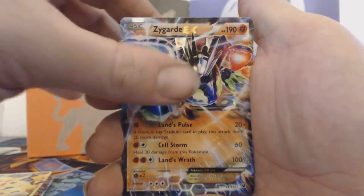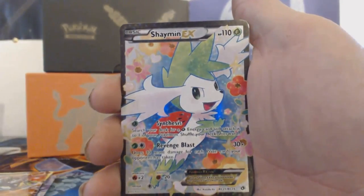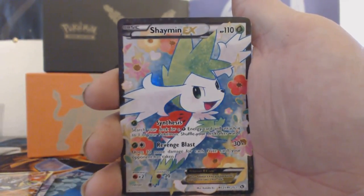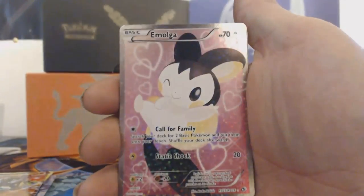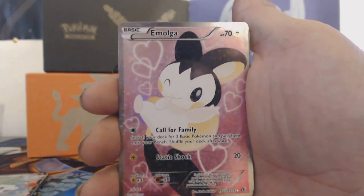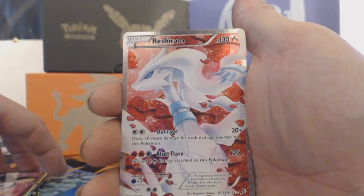He's starting to look good. We have a Shaymin full art EX card which is pretty cool as well — look at that Shaymin, hello! We also have an Emolga full art as well, look at that.